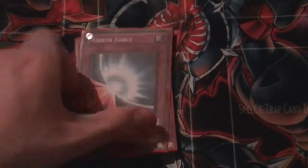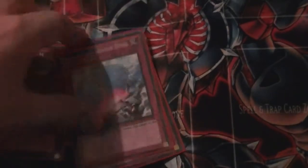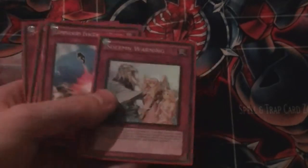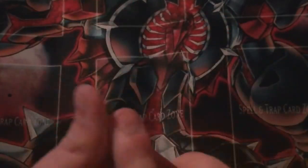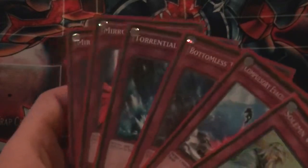So I'm running the bare minimum traps: Double Mirror Force, and then the limited quad of Torrential Tribute, Bottomless Trap Hole, Compulsory Evacuation Device, and Solemn Warning. We need a certain amount of protection, and this is just the bare minimum for me. Mirror Force is a good clearance card; the limited four are limited for a reason — Solemn Warning negates summons, Compulse can mess up plays, Bottomless gets rid of monsters, and Torrential punishes your opponent for over-committing to the field.